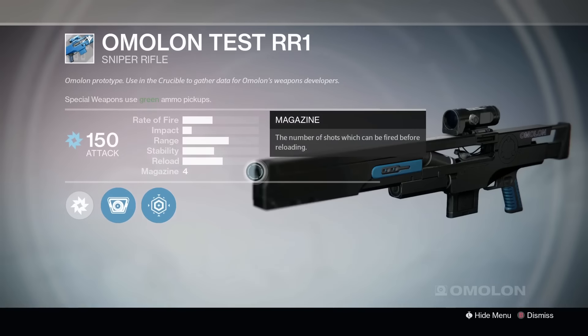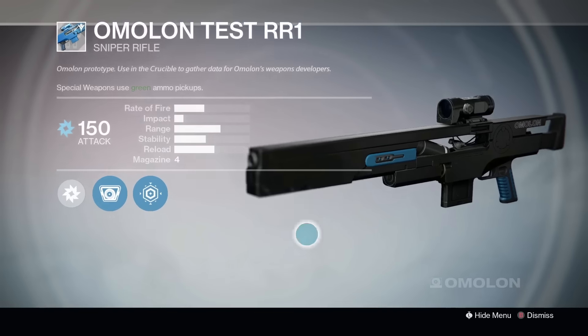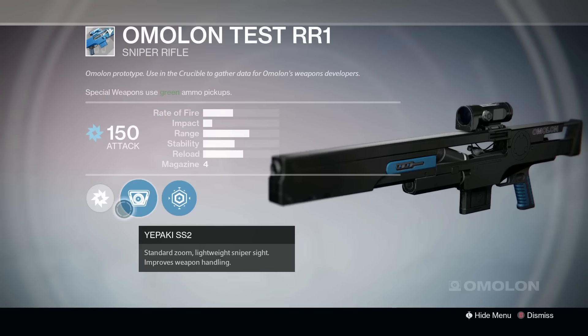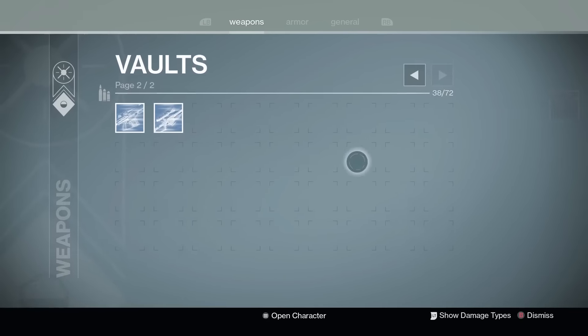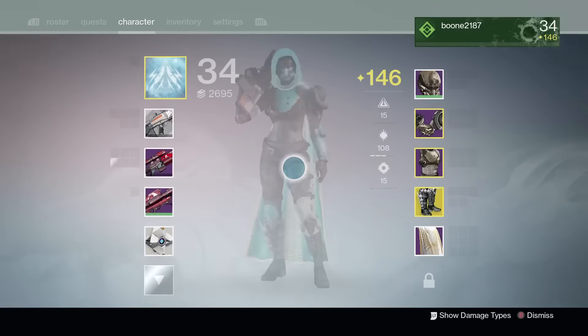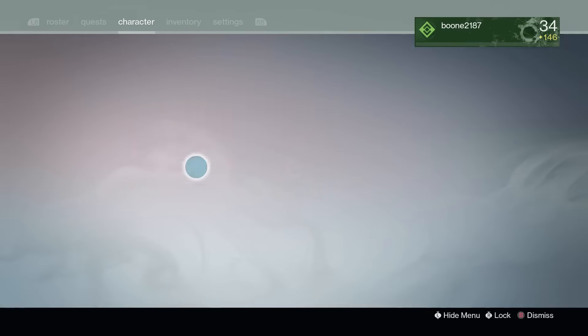The Omelon Test RR1 seems pretty legit. It has an okay rate of fire but a really low impact for a sniper rifle. It does Arc damage and has standard zoom on that lens. Overall, I think these are some pretty sweet guns to test and I would definitely want to make sure that you check out each one of them today.